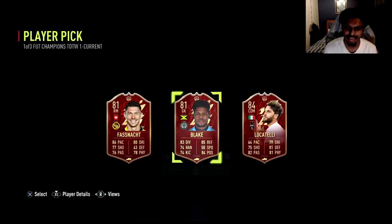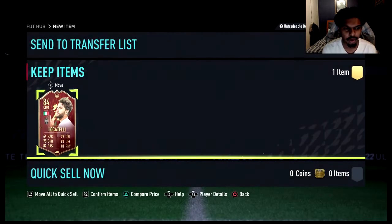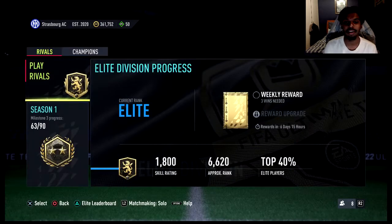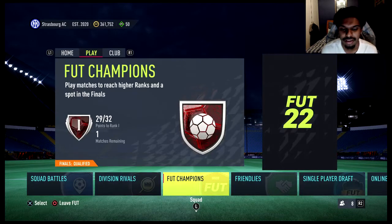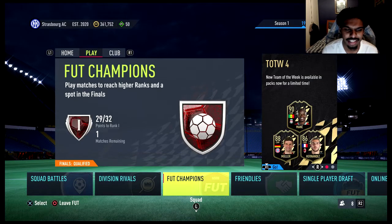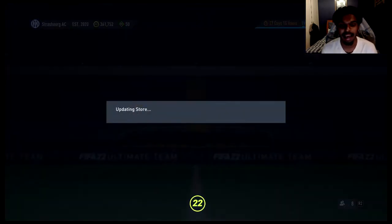Locatelli - I mean, it's better than what I've seen. I'm pretty sure I do have Locatelli on this account already, so that's not good. I completely forgot I do have him on my RTG as well. He's gonna have to do for now. Hopefully the red pick on the RTG is gonna be a bit better, as we need that a little bit more. As you can see, Elite Division - haven't played a single game, still stuck on 800 skill rating yesterday. I did give a win in champs, I need to give that last win away. Let's get straight to the packs.